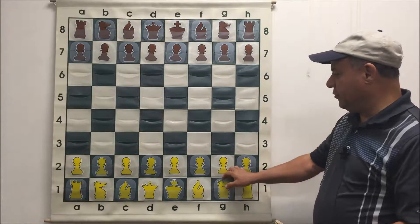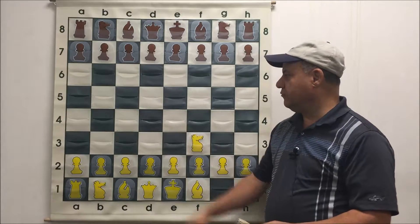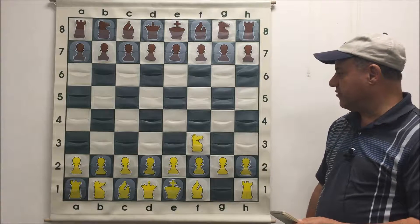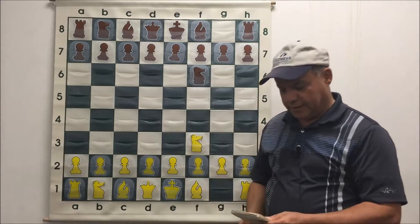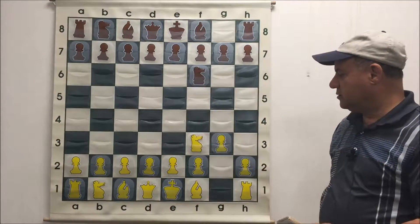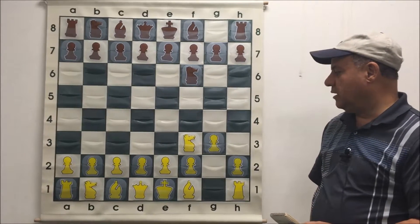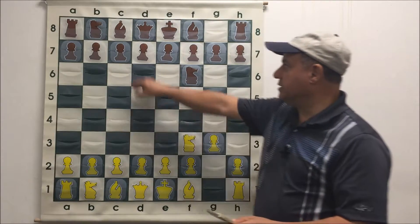I opened with Nf3 — a flexible move in the opening as opposed to e4 and d4. You don't show your hand as to which pawns you're going to put in the center. For the same reason, Nf6 is also a good flexible move for black. G3. It's too early to name this opening. White is basically trying to fianchetto the bishop and decide which kind of central pawn formation he wants to have. Black played c5.